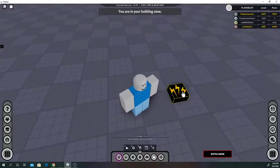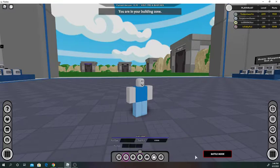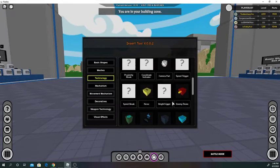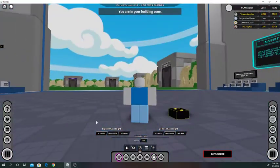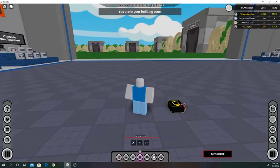Speed triggers basically have the same function — if you go faster than 200 studs it'll activate, slower than 200 studs it'll deactivate. You can make a bomb that explodes if it goes too fast. Height triggers: basically if it goes higher than 200 studs it'll turn on, lower than 200 studs turns it off.